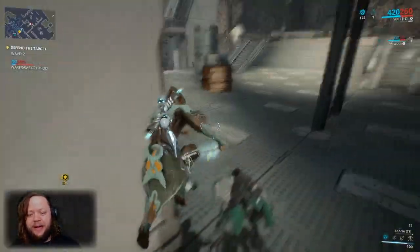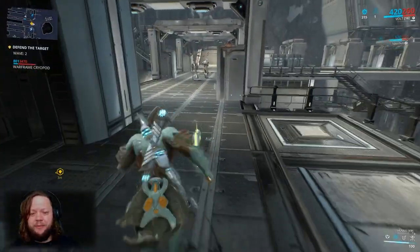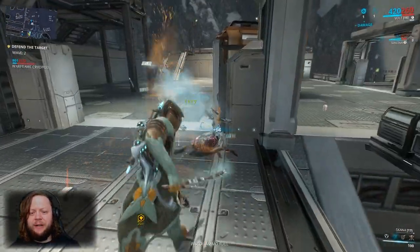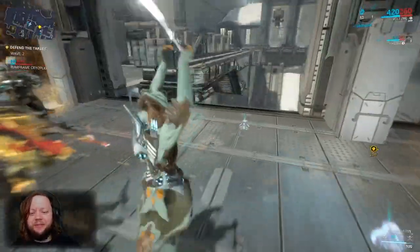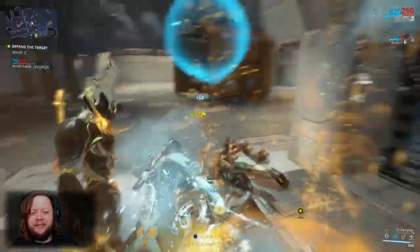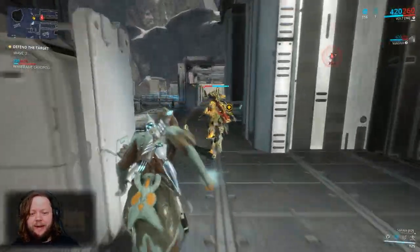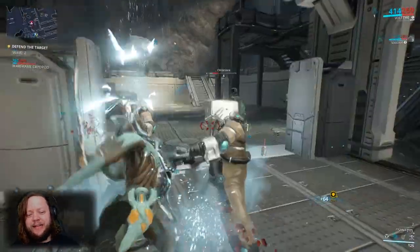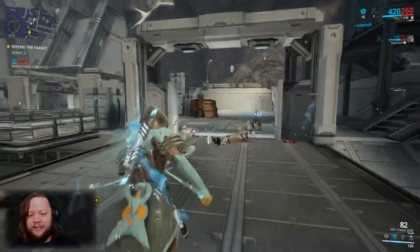We're running around killing stuff and keeping an eye on the health of the defense target, which is basically capped out right now so there's no need to worry. Those things above some enemies' heads appear to be under Revenant's control somehow — I've never actually used Revenant so I'm not sure what that is, but it's interesting.